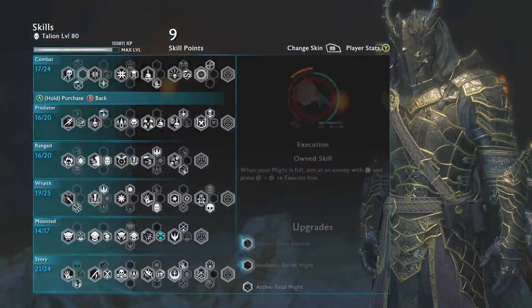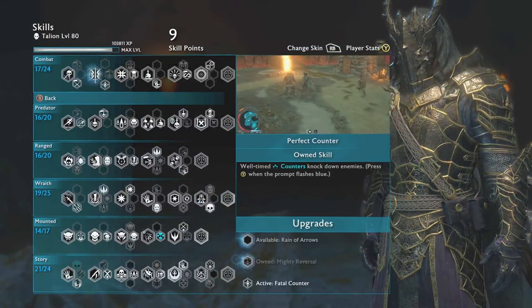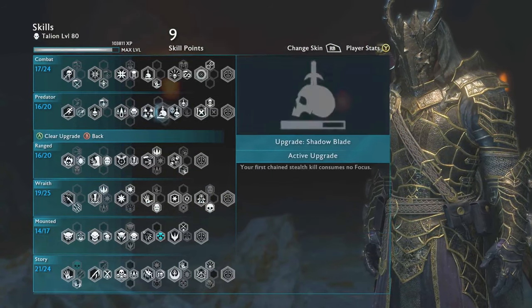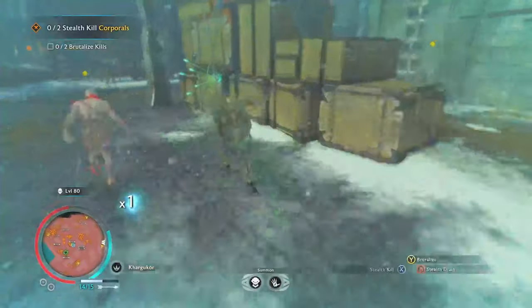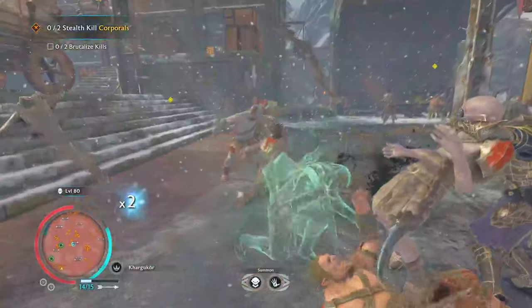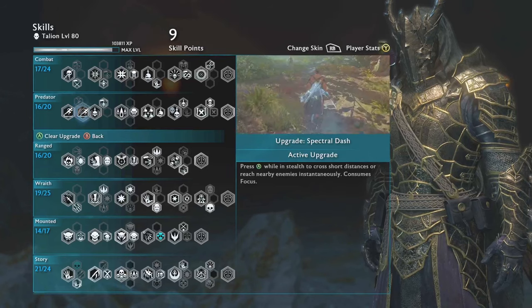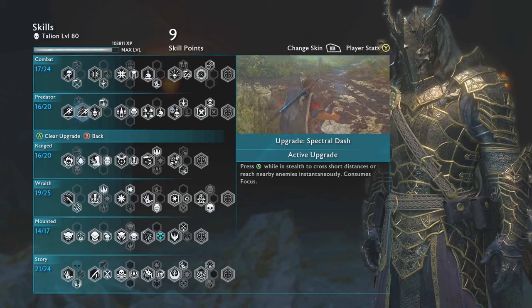For the skill tree, I'm just going to cover some of the crucial skills that I think you need to have in order to be an absolute badass in the game. When it comes to stealth kills, I think you have to go for the Wraith chain — it basically means you can kill five enemies in one go. It also makes Vendetta stealth kills really easy. Spectral dash as well — love that for when you're being stealthy, you can just dash around like Nightcrawler.